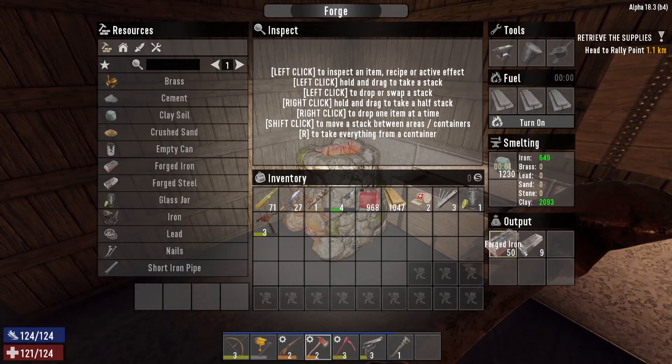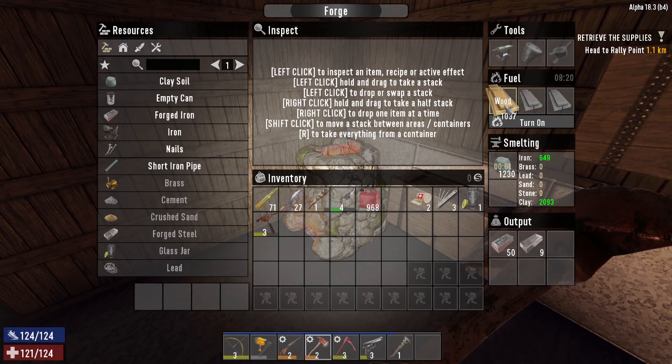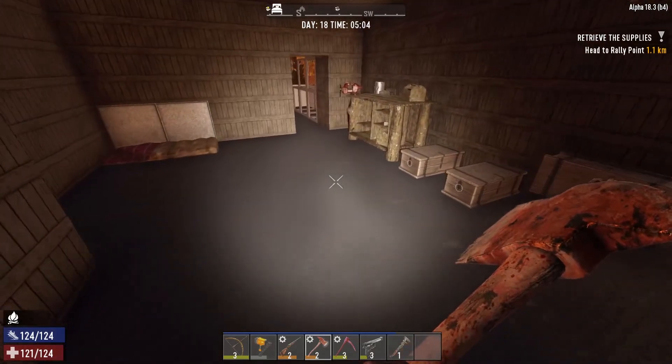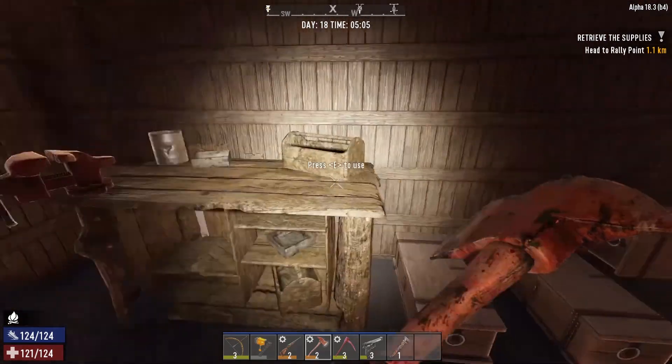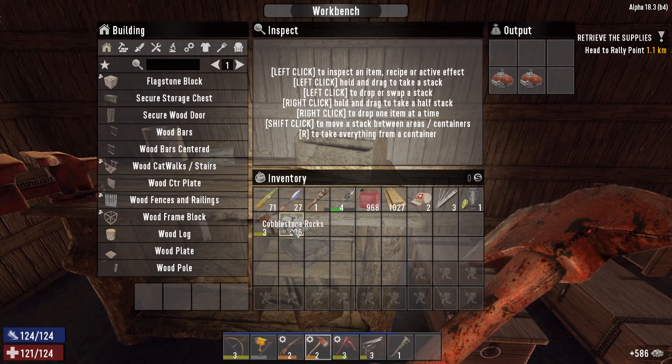Here's what we've got going on right now — I've got a whole bunch of forged stuff made up last night. We need more wood in here though; this is our last 1000 wood so we definitely need more. We've got 50 forged iron and nine forged steel that I don't even know where we got — that was from a few days ago. We'll probably make some more of that real soon.